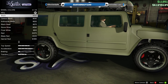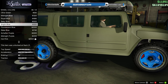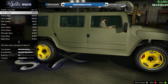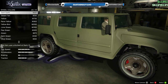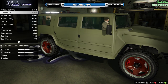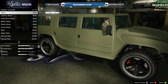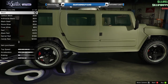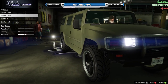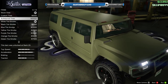Go down to wheel color and scroll all the way up again. Do they have an olive? They do not. Let's just put them as black for now because that looks all right. The chrome is kind of distracting, but whatever — who's really going to look at the tires and be like, 'Oh my god, there's chrome'?